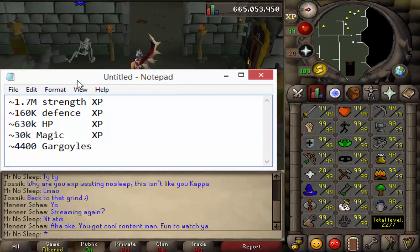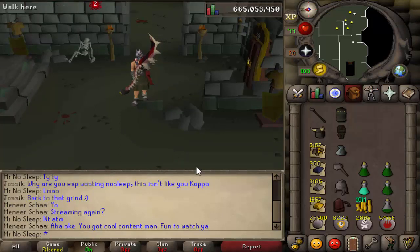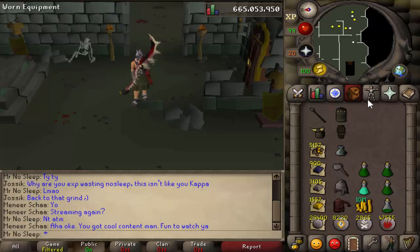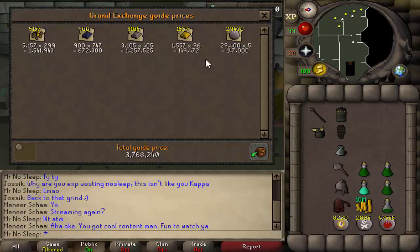Now it is time to get into the price check — here we go, guys! What did we get in 30 hours of killing gargoyles? 10 mil cash, which is just from high alching — if it was on the ground, I high alched it. I did pick up all of the gems, which are pretty much in the bag and in the bank. I did pick up all of the granite mauls and all of the mystic robe tops, those are in the bank as well. Price checking everything, including the pure essence and the fire runes — I really went the extra mile this time.